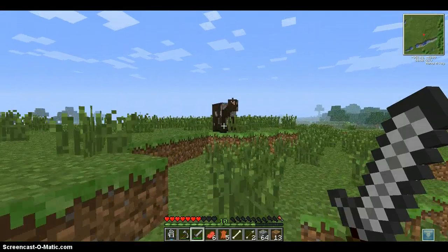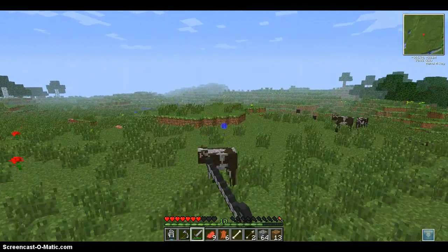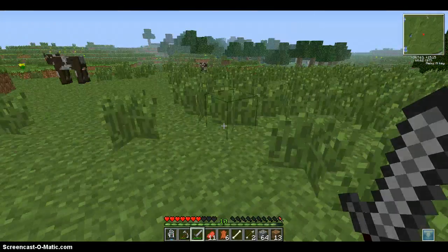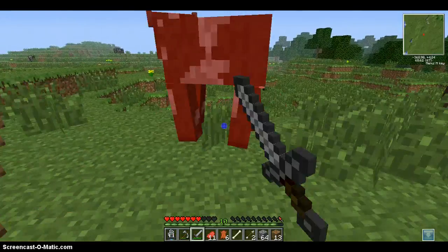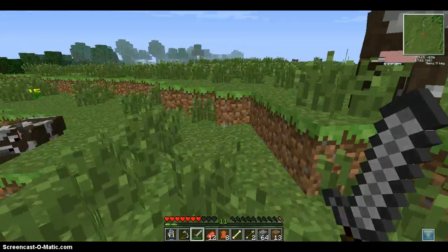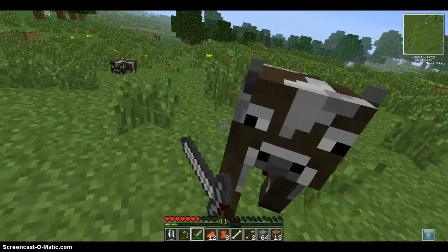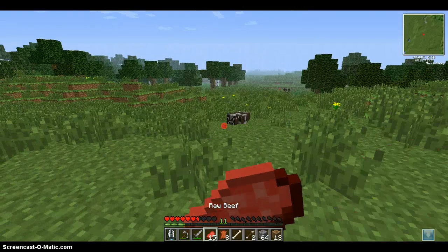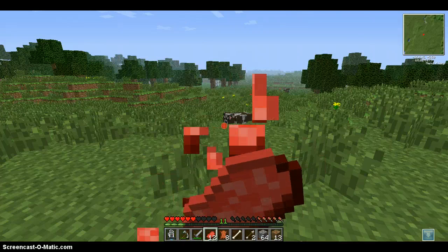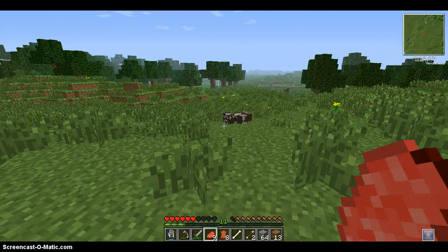And cow dies. These cows are going to die. I could use the renewable source of sheep wool, but you don't get as much insulation from sheep wool as you do from leather. With leather you actually get four insulation. You have to eat this raw beef like a man. Okay, that's enough for now.